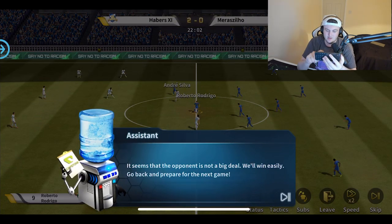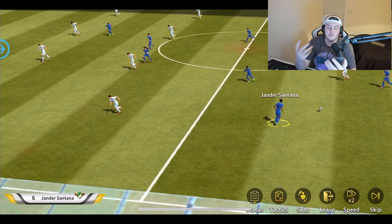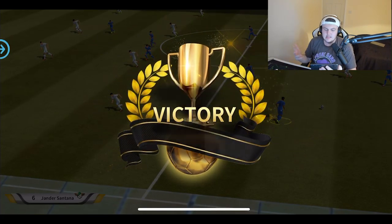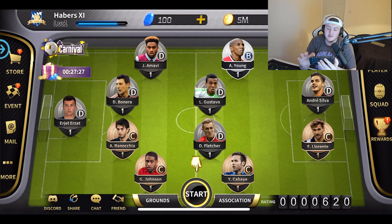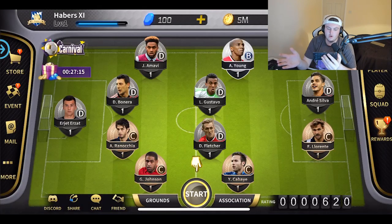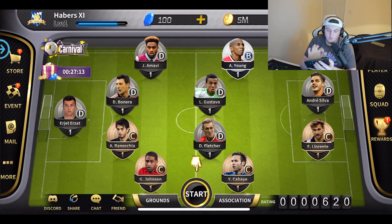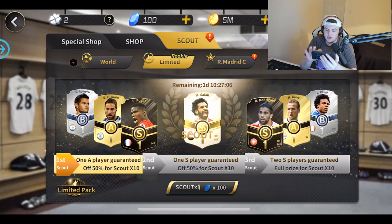From the corner we get another shot — and it goes in! We've scored. The opponent isn't much of a deal; we'll win easy. It's advised to skip and sim the rest of the match. Easy win, easy life — 8-0 victory, we are flying. One thing that just happened: your players run out of juice, out of stamina. Full recovery takes an hour and 27 minutes, or you can spend 50 gems for instant recovery — we won't spend the gems.